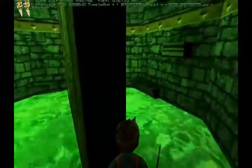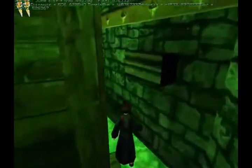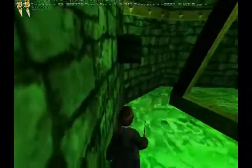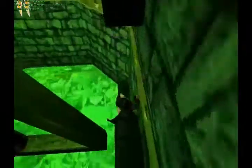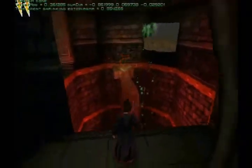I always wondered what those ledges down at the side were for. I used to think there was a treasure chest or something down here, but no — they're for if you fall, so you have a way to get back up. But it's pretty difficult to actually climb back up these, and you don't really fall down in a way that you'll be able to climb back up anyway, and then you can die like that.